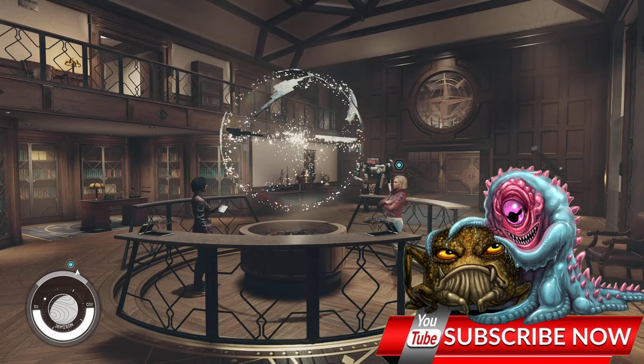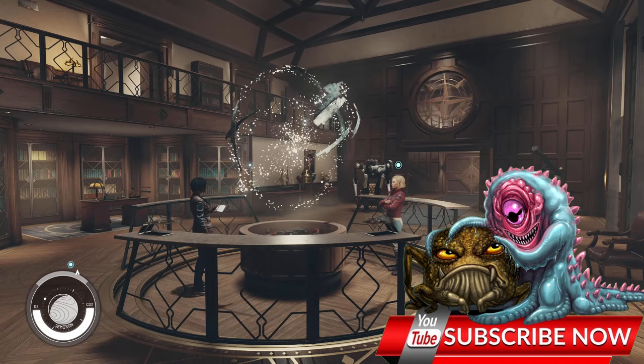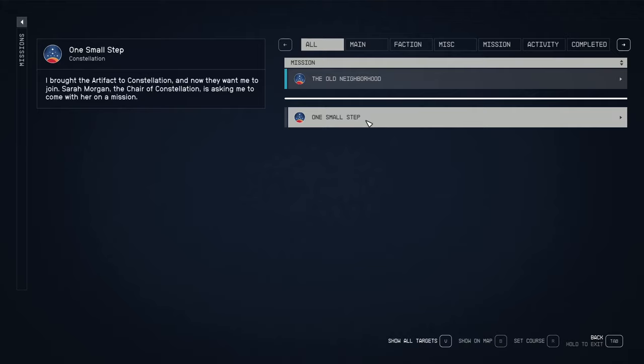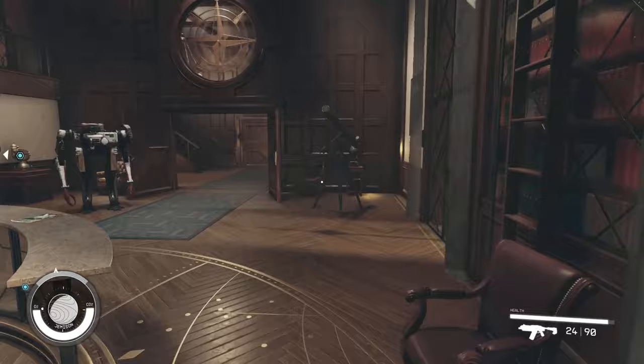Here we are in Constellation's headquarters — there's no way you can miss this location, because the very first tutorial mission will lead you here. I completed only this mission, and of course I joined Constellation. After that, we get a key to the headquarters, and with the help of this key we can enter the basement.